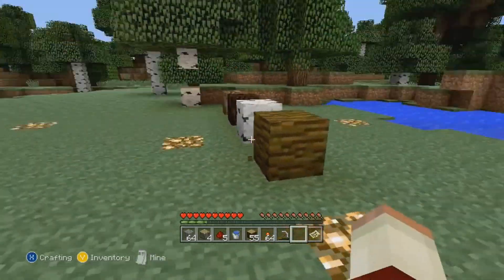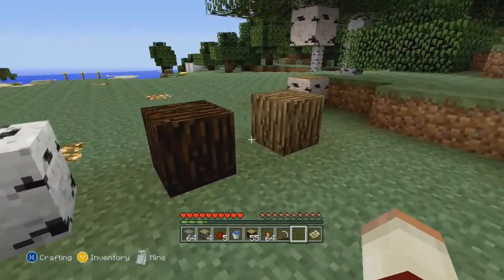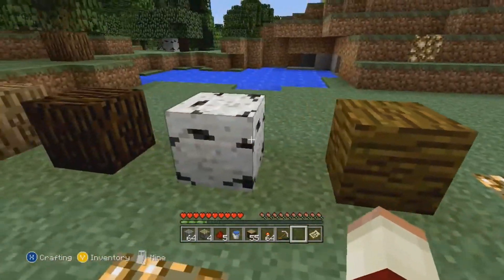Number two: bark blocks. These also went unused. Wood blocks have a variant where the sidebar texture is displayed on all sides, but they still act the same as normal wood blocks.